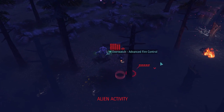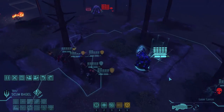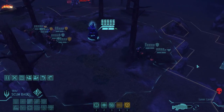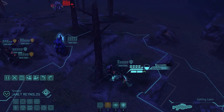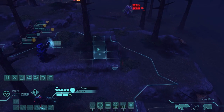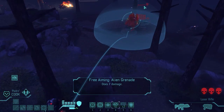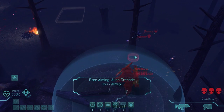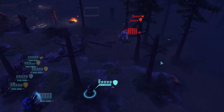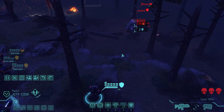I could keep the other sectoid alive and try to capture it, but it's a little bit far away. Before we do anything else, let's get rid of that mechtoid. Reynolds can't see the mechtoid, which is certainly annoying. I can throw a grenade — Jeff has hit warheads. This should be decent damage. It's just an alien grenade, but that's 7 damage — not terrible.